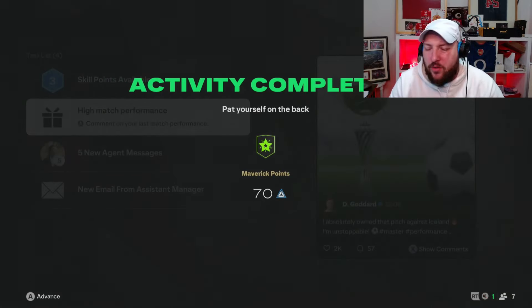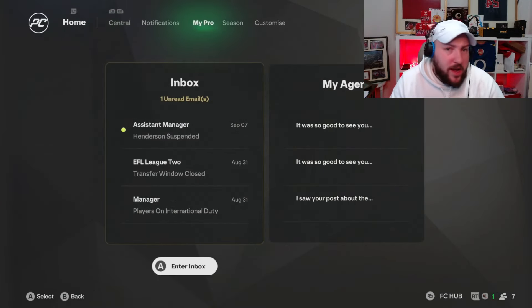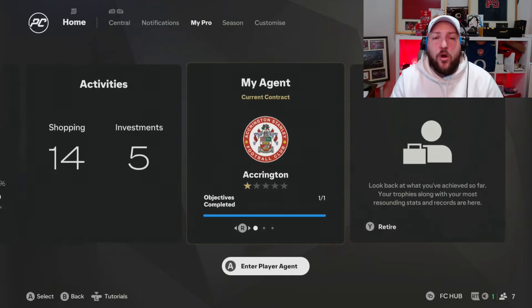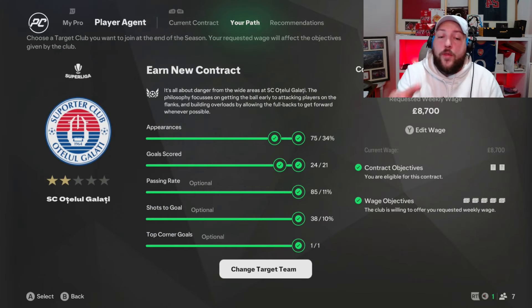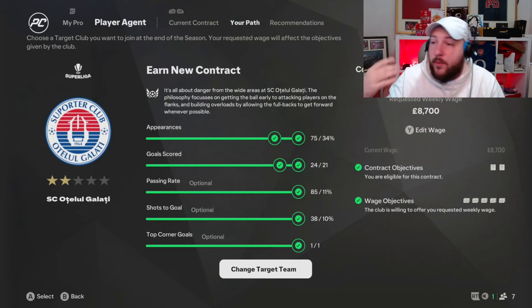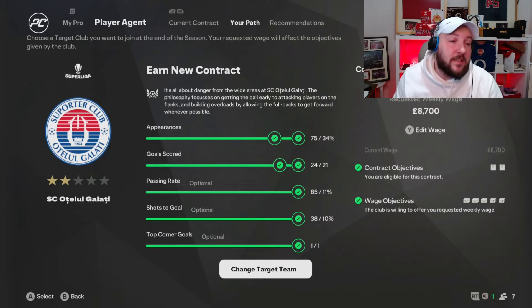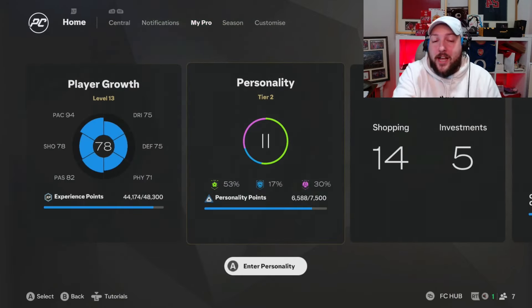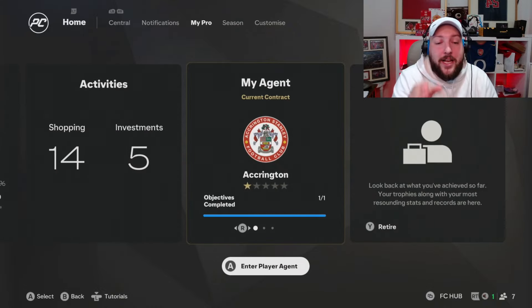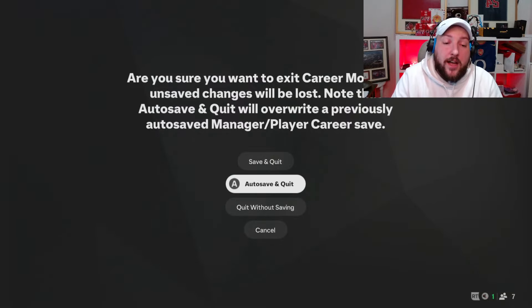I also get asked this all the time: what is the agent objective and where is it? All you have to do is go over to 'My Pro' and then 'My Agent' — you can see the objective is complete. What this is is either your contract — which is to make the matches and start in the 11 — or the path to which club you're going for. For example, I want to transfer to this club, so I've got to make that many appearances and score that many goals. Those are the objectives. So if you don't know where it is: just go to 'My Pro', next to where we changed our play styles and activities — there is 'My Agent' with the objectives.